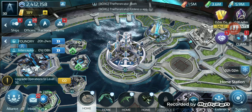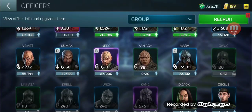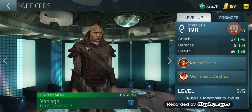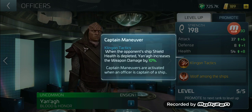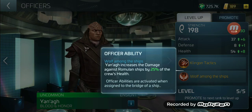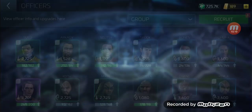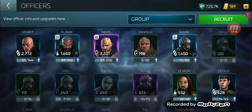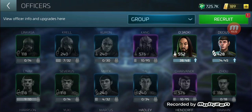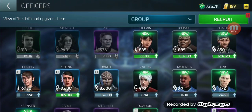I also got a new Klingon crew member — Yungach, I believe. When the opponent ship's shield health is depleted, he increases weapons by 10% and increases damage against Romulan ships by 25% of the crew's health. He's kind of mediocre, but he does sync up with Mara, which is cool.